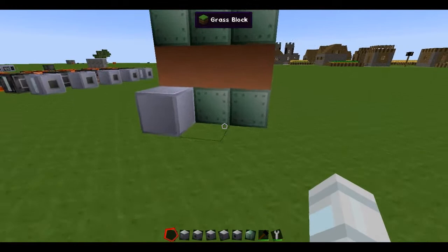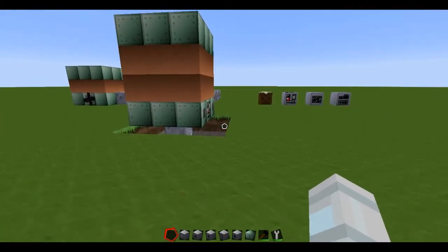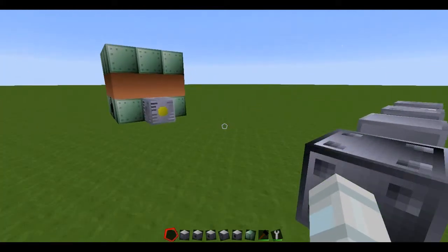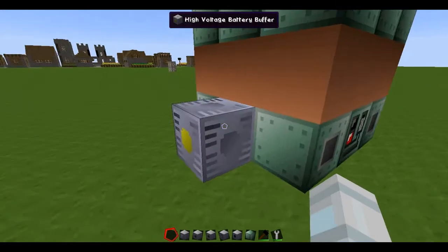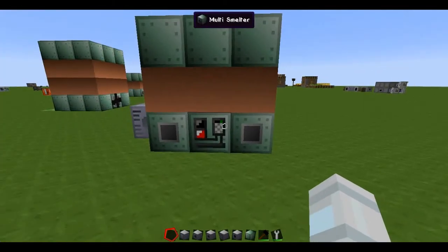Don't forget, what determines the voltage of multiblocks is the energy hatches. Maybe someday you'll get to the point where you can make a higher voltage, which will probably smelt a lot faster.